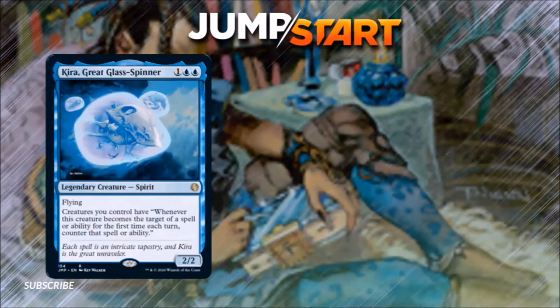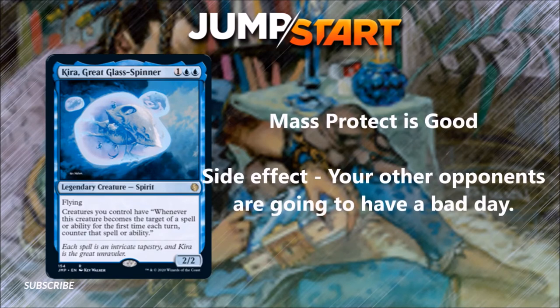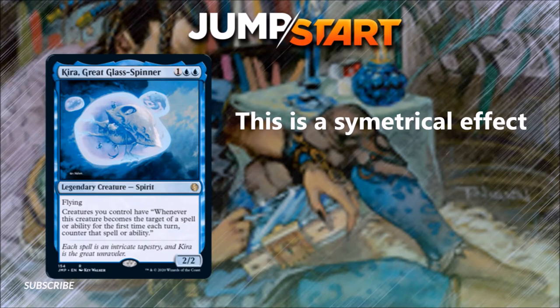Number 7: Kyra, the Great Glass Spinner. Costs 1 and 2 blue, it's a 2/2 legendary creature spirit with flying. Creatures you control have: whenever this creature becomes the target of a spell or ability, counter that spell or ability. This is great — I've seen how it can just stop opponents from interacting with you. Any spell they would use to destroy or remove a creature, they're going to have to turn on somebody else once this is in play. The reason it's at 7 and not lower is that you also cannot target your own creatures with spells, or you have to use two spells a turn to get whatever shenanigans you're trying to pull off. So be aware of that when building a deck with Kyra in it.